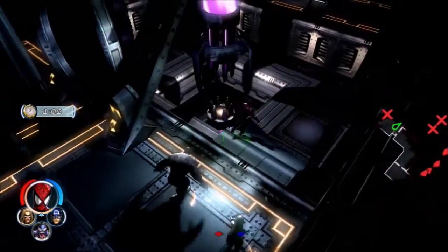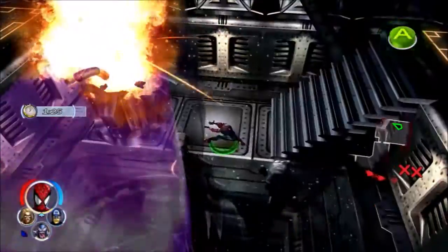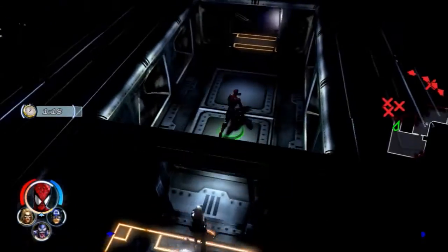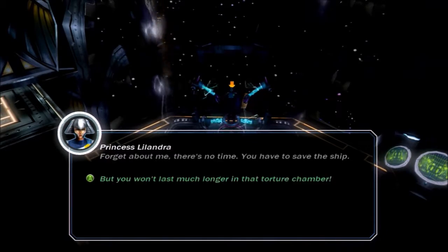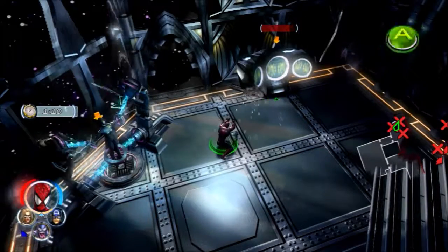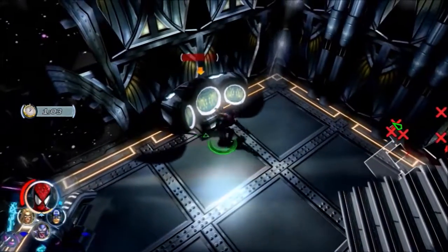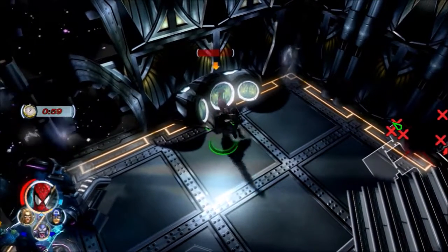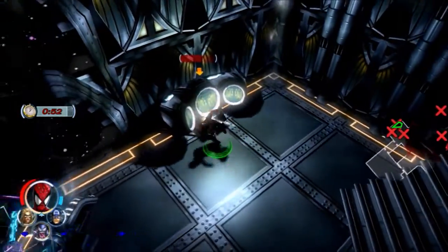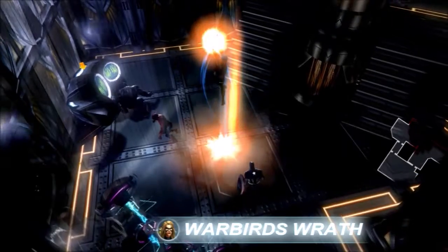I'm going to skip those guys, ignore that thing, because I'm looking for the power node in the back here. We've blown that up — now we have a minute 24. We're getting close to where we were last time, doing things a little bit better. There she is. Now I'm trying to use Spider-Man's webs to destroy the control panel, but I'm just not accomplishing it very fast, and it takes a while to rebuild Spider-Man's web abilities. My teammates don't seem to be interested in helping out here.